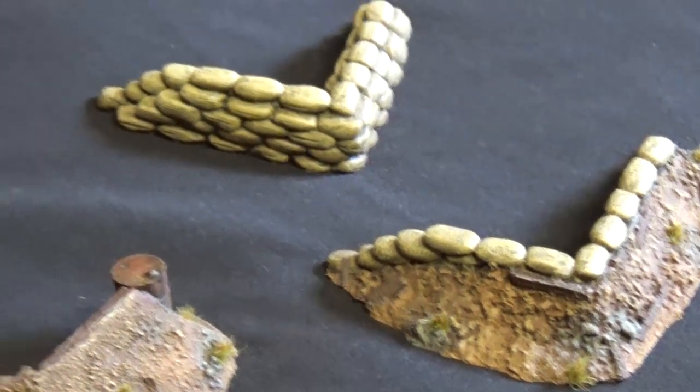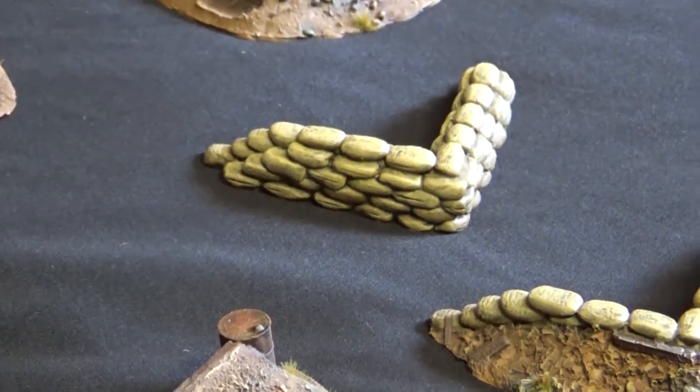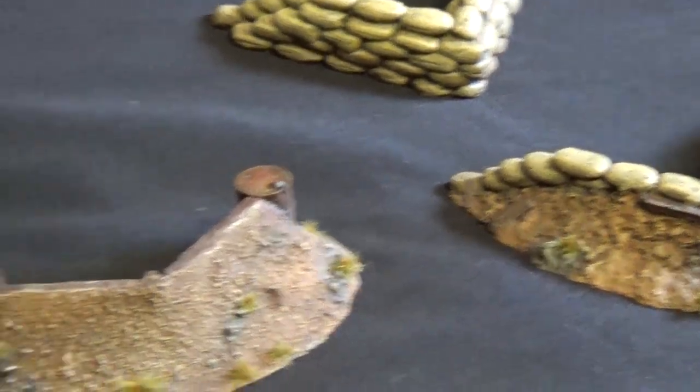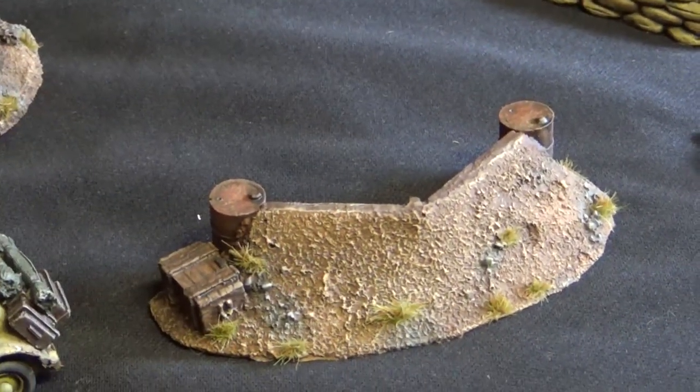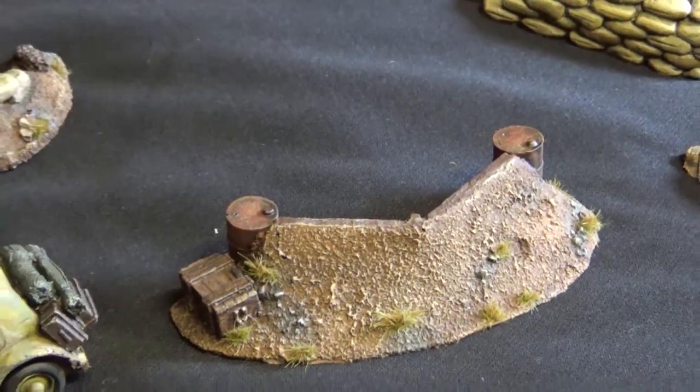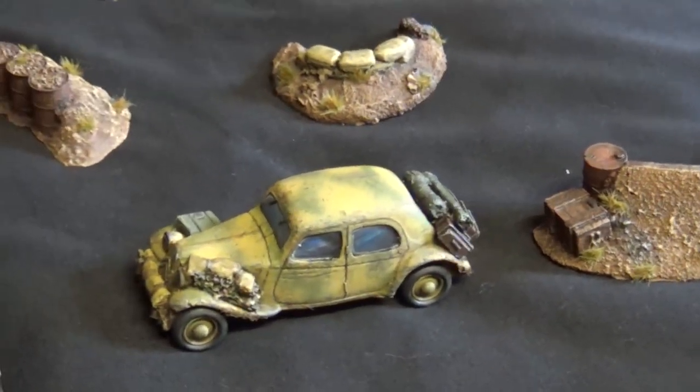There's some right-angle stuff for the inside of maybe a second floor of a building, made into a trench or earthworks. I like that one there as well with just the drums at either end. They also do some vehicles, and they're no slouches in their own right.